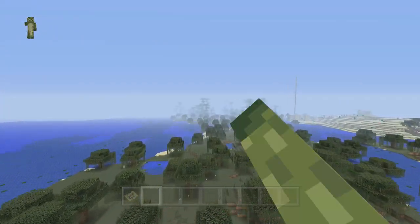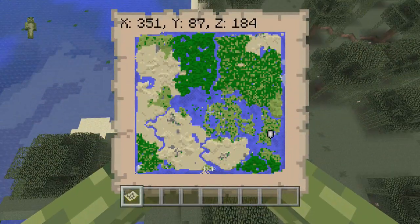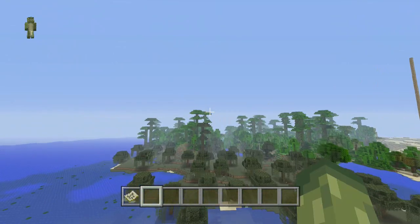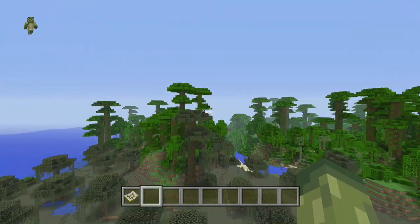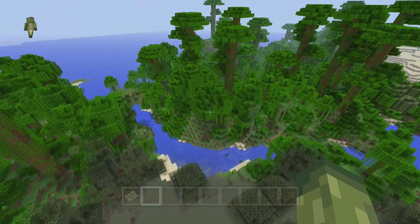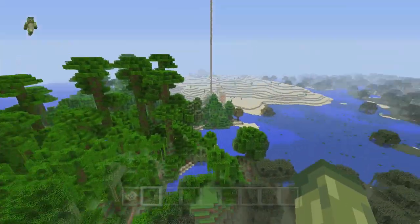The first point on the map is a small jungle, and there's more jungle at the bottom right of the map. This one does not have a jungle temple, but it's small and good to explore. If you're specifically looking for a cat, definitely come here and look for a kitty cat.